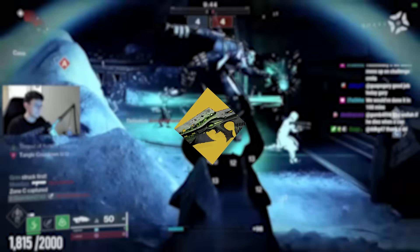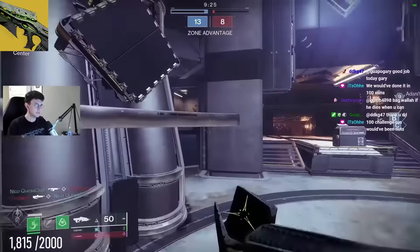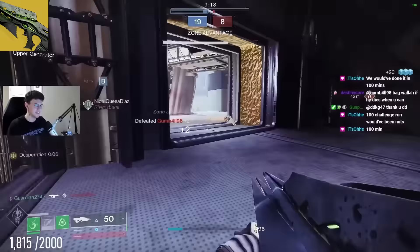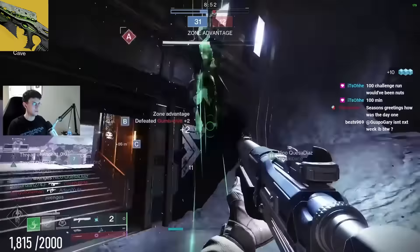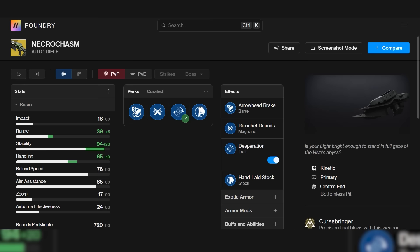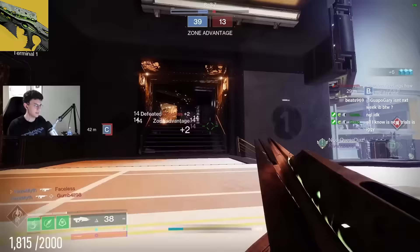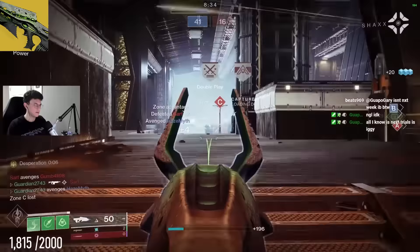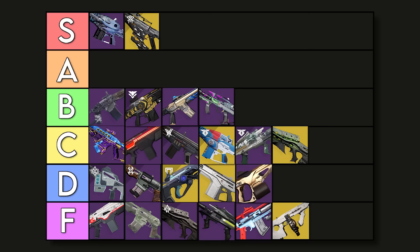Last but not least we have the Necrochasm — one of the funnest guns to use in this game, but unfortunately it doesn't compete well if you were to use it in Trials of Osiris. I know the new Desperation perk sounds insane, but it actually has a slower time to kill than Kill Clip, which is kind of depressing. At the very least though, Desperation lasts a lot longer and you can switch off of the gun and switch back and still have the perk, which is awesome. The main issue is the range — it only has 39 range, which is not very competitive in most situations, especially since 450s are very hot right now. If you want to use this in quick play go ahead, but I would definitely not take it into Trials. I'm going to rate it C tier because Desperation is really good.